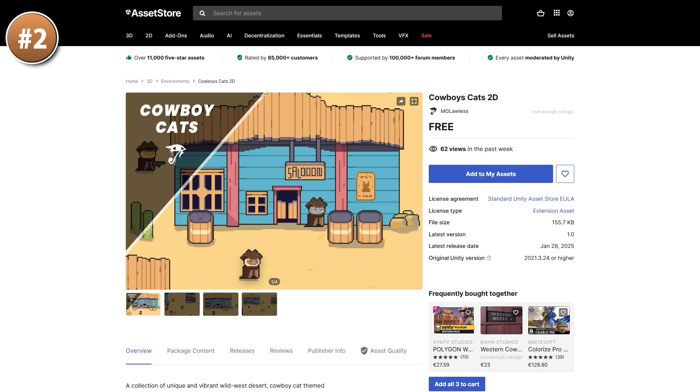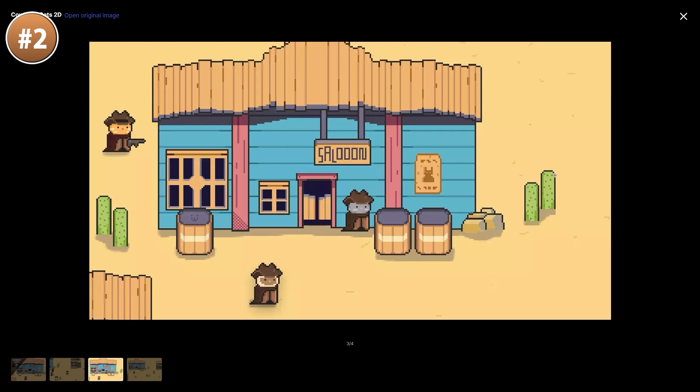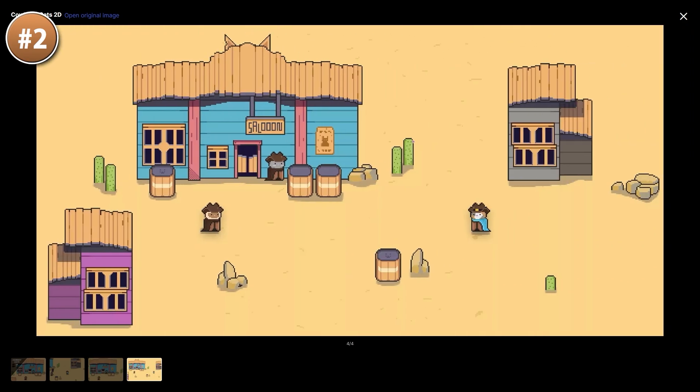Then for some 2D, here is a nice pack with some cowboy cats. It is definitely a unique theme — it looks quite nice, with some nice pixel art for the characters and the environment. I quite like the shapes and the colors. I can see this being great for some kind of adventure game where you go into a town like this, talk to some NPCs, do some quests and do a bunch more things.